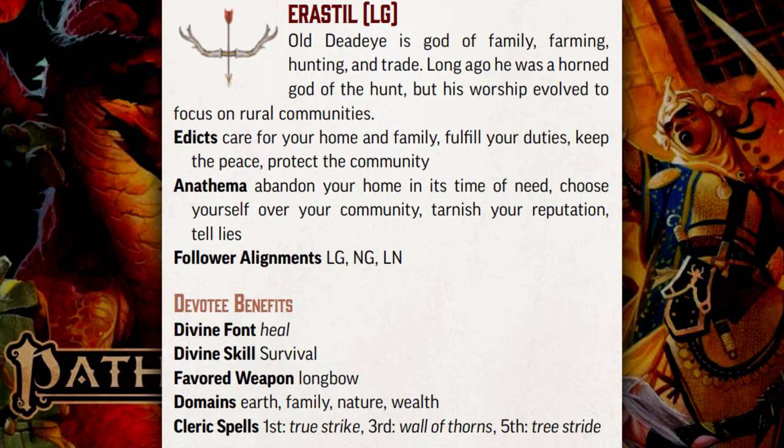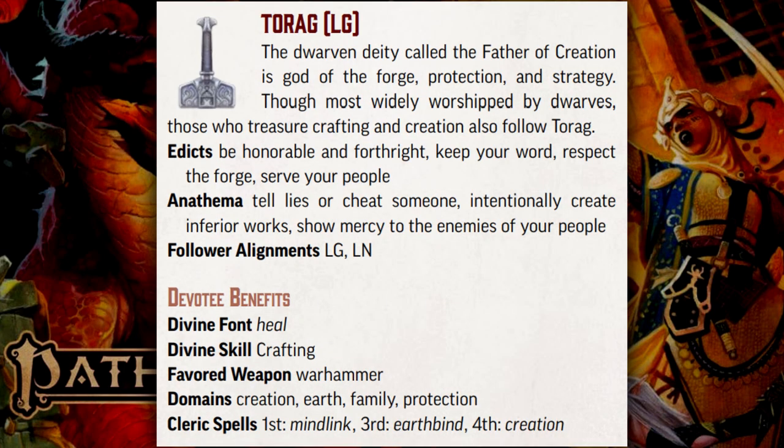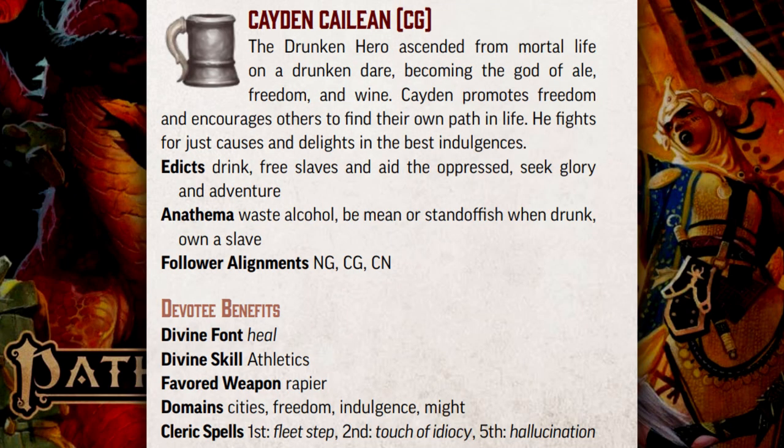Aristeel, god of community: always protect your home, never abandon family. Iomadei, goddess of justice: always fight for honor, never refuse a challenge. Torog, dwarven god of the forge: always keep your word, never tell a lie. Sarenrae, goddess of healing: always aid the wounded, never deny redemption. Shailin, goddess of art: always protect the beauty of the world, never destroy art. Caden Kaleion, god of wine: always seek adventure, never waste wine.